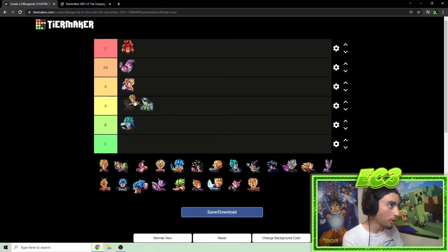Future Gohan I still think is Z tier. He's too valuable — the support, the card draw speed disruption, the endurance, being a good counter against mono purple. Even with a lot of anti-endurance units running around, he just does so much for the team.